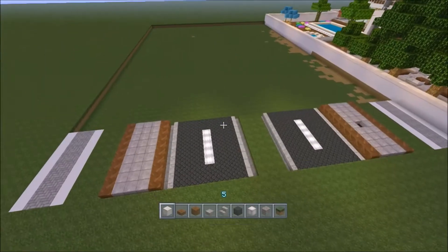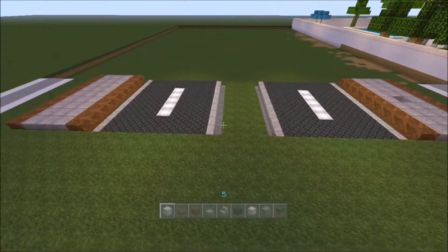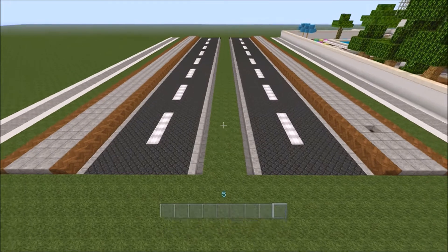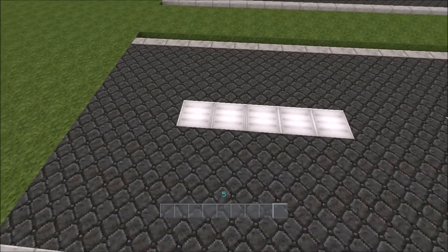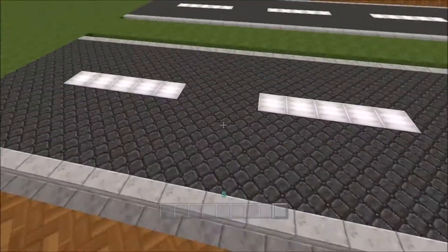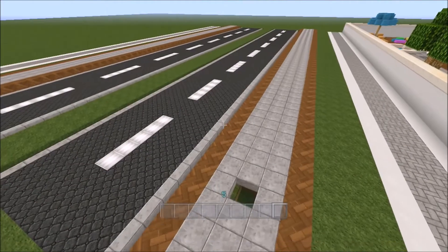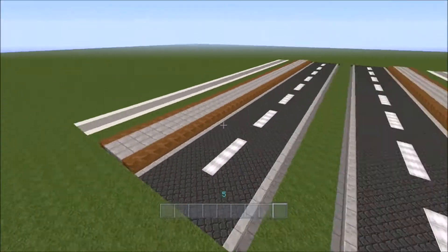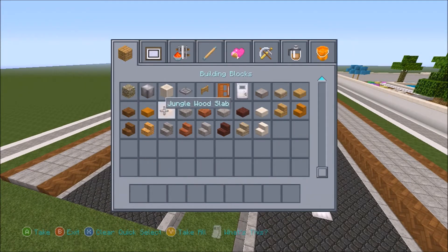That is our road finished — it doesn't look that exciting right now, but I'm going to quickly fill in all the way to the end and then add in some more details. The white lines are five wide but they have a space of three. You can make them wherever you think looks best, but I have this because it'll determine where the trees will be placed, so it kind of works out nice. We'll add some more details — trees, grass, and some crossings as well. For the extra details you're going to need spruce wood slabs again, and stone slab.